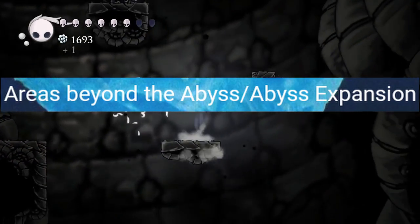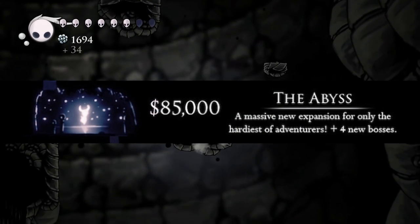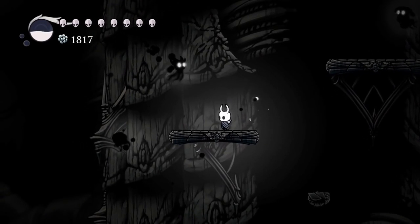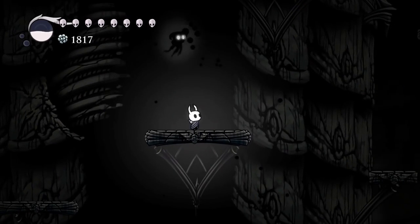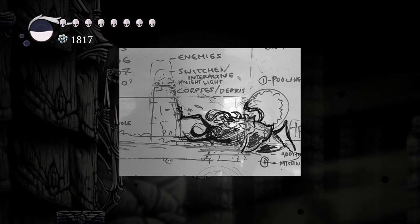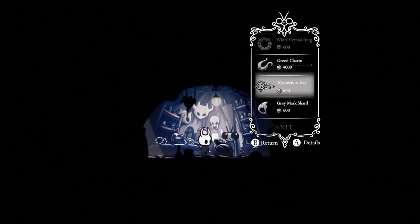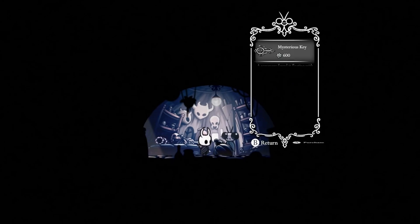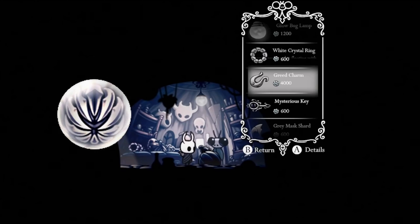Areas Beyond the Abyss / Abyss Expansion. One of the Kickstarter stretch goals would have granted players an expansion to the Abyss if the $85,000 goal was reached—it was not, so this content was never added. All that's known is it was apparently going to be a massive expansion to the Abyss area including four new bosses, though we have a sketch of a potential Abyss monster boss near the lighthouse. Early Sly Shop Items: the Weird and Wonderful World trailer shows items in Sly's early shop menu that wouldn't appear in the final game, including a greed charm that likely became the Fragile Greed charm sold by Leg Eater.